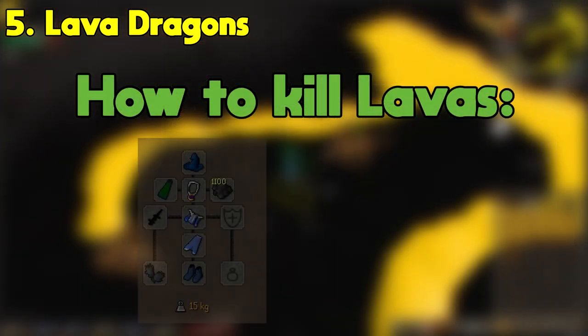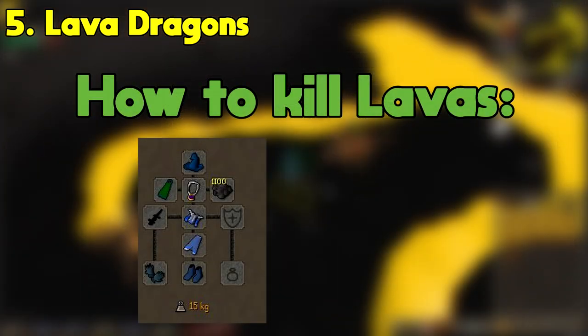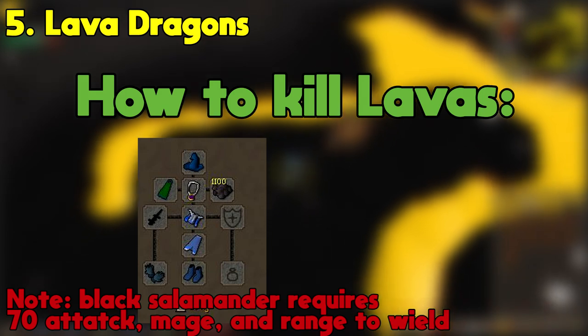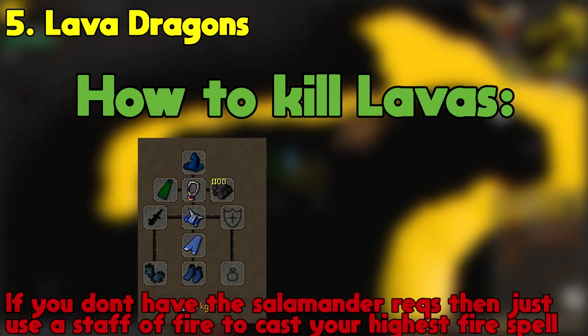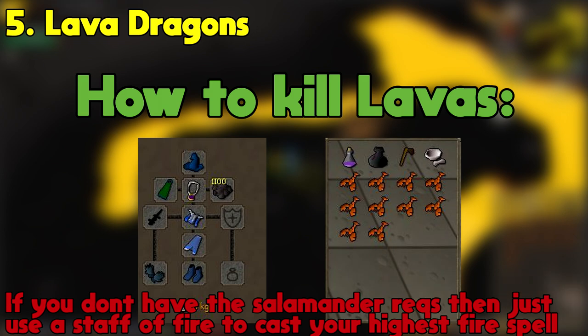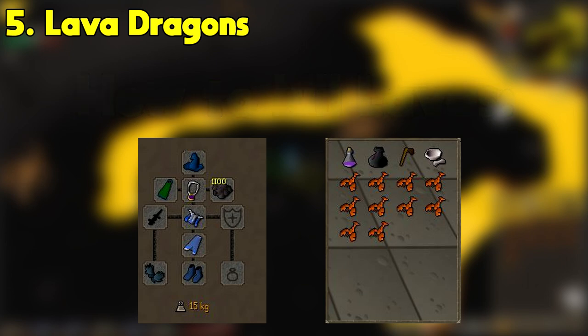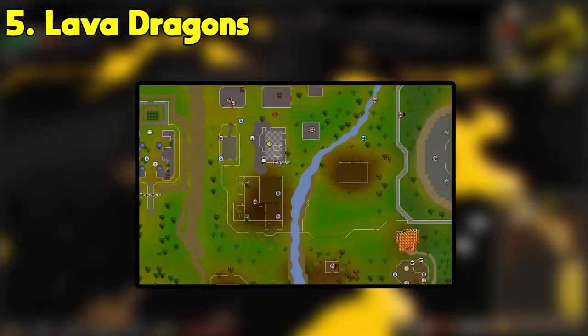Getting back to my setup, I would recommend a wizard's hat, complete mystic gear, a glory, and a black salamander with Harlander tar as our magic weapon. A god cape and rune gloves are recommended as well, but not entirely necessary. As for the inventory, I'd recommend an axe, a pestle and mortar so you can grind up lava scales to save inventory space, a sip of a super extended anti-fire potion because we have no anti-fire shield, some food of your choice, and a looting bag which can be easily obtained as a drop from thugs in the Edgeville dungeon.